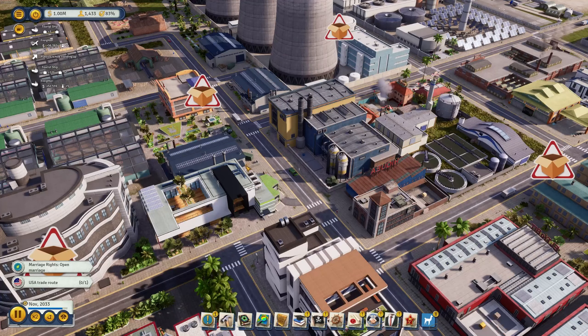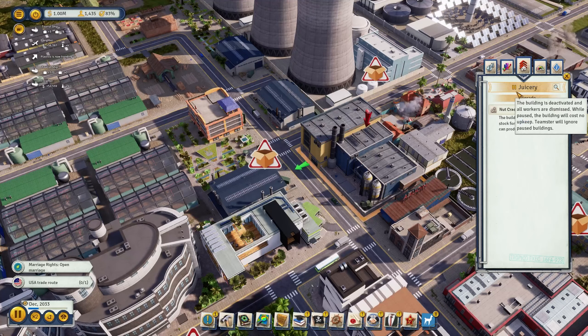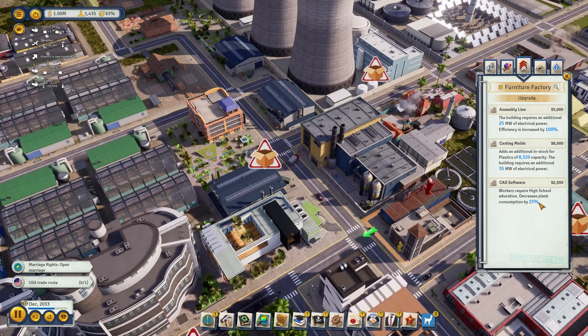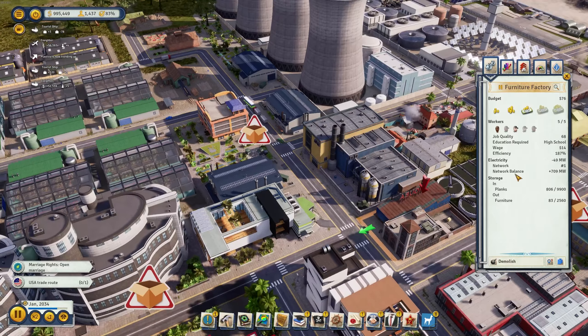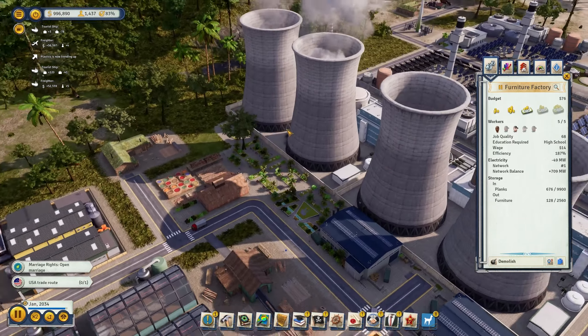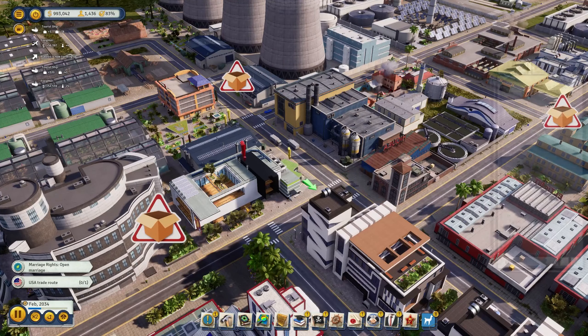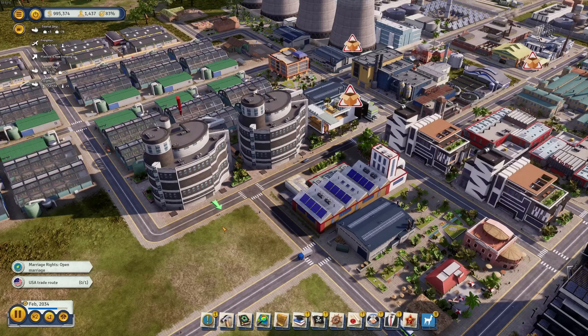We're making a nice profit but it's still not enough of course — when you have a lot of money, you want more money. That's exactly what our goal here is. The furniture factory has an upgrade: 'decreases plank consumption' — sounds good. With 'cat software' the building requires more power but efficiency is increased by 100% — yes, let's go with that. We have a very nice network balance now that the second nuclear power plant has been built. Furniture is now being produced and getting over to my smart furniture studio.